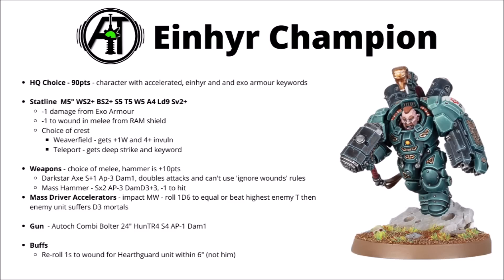The other option is the Dark Star Axe: strength 6, AP minus 3, and damage 1, but it doubles the attacks and you can't use any ignore-wounds rules, so it ignores things like Feel No Pain or any hard damage caps, like Abaddon or Catan.